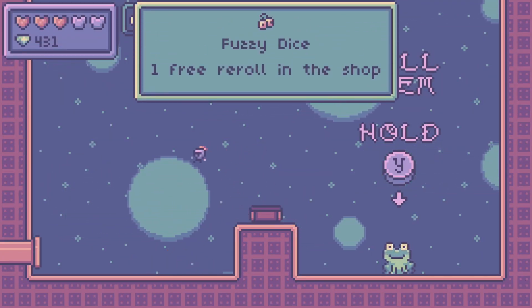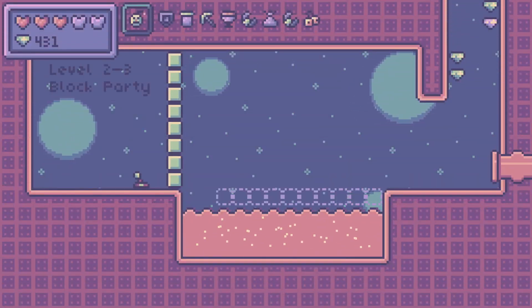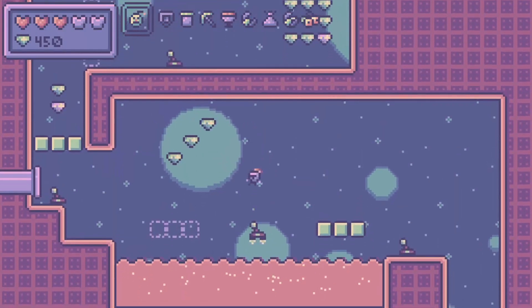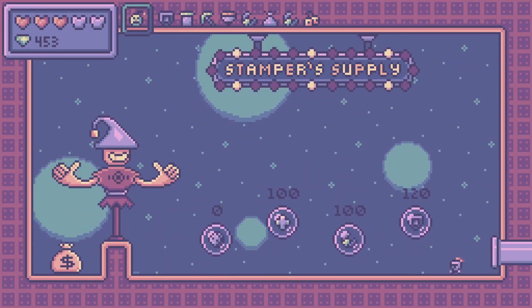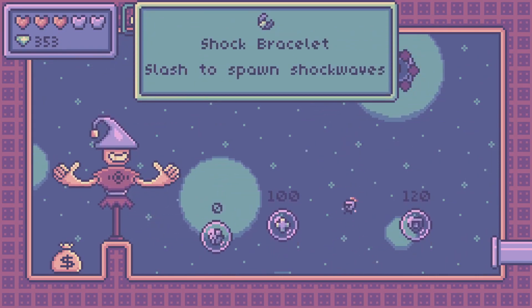We got the fuzzy dice — that's solid, though I kind of need to buff that one. One free reroll is really only saving you like ten gems on average per shop. Up until a week ago this game was only six levels long, so this actually would have been the last level, but I've just added more. Oh, we got another item — let's go!